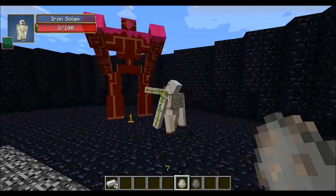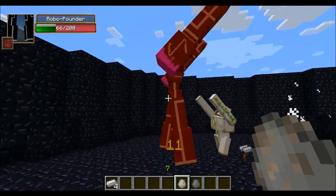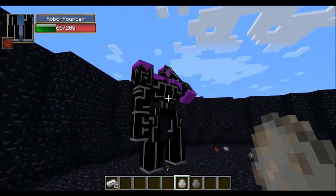Oh my god, this one is down to two — he's about to die. And the Robo Pounder is down to 80. They're doing pretty good. The thing about the Iron Golems is they actually attack really quickly, but they just could not do it. We'll try one more — I think it's gonna be really close.